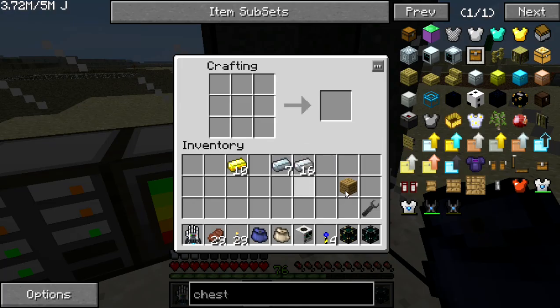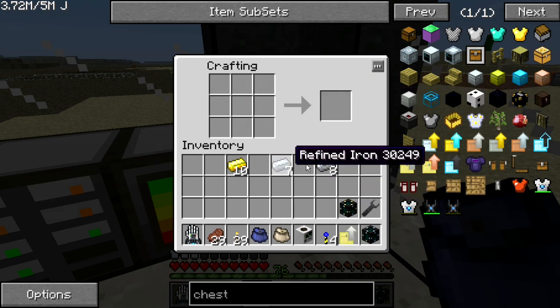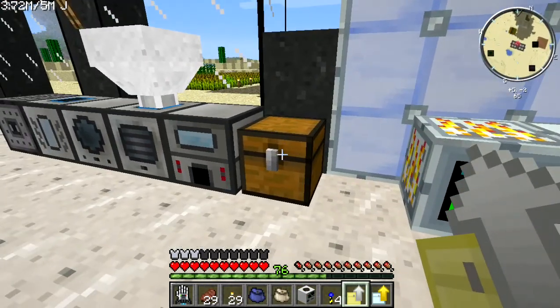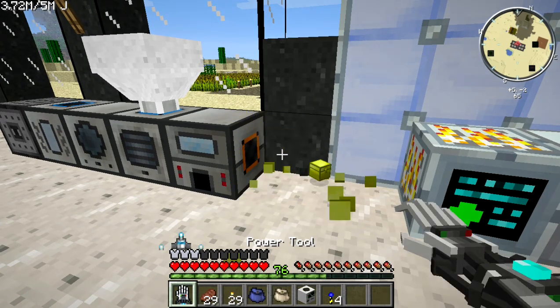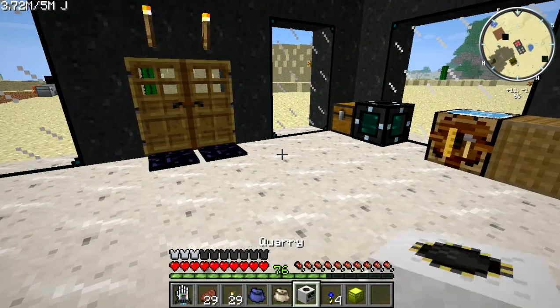I'm going to create a normal-to-iron chest upgrade and then an iron-to-gold chest upgrade, and upgrade this chest to iron and then gold — just doing that for extra room.